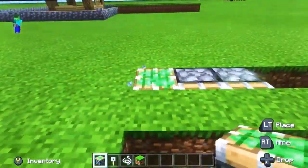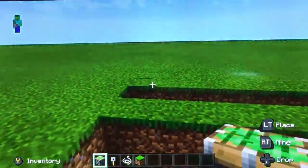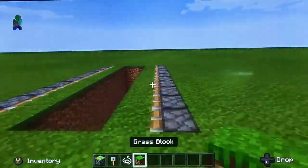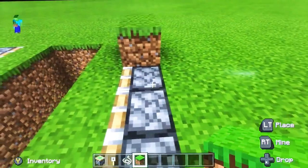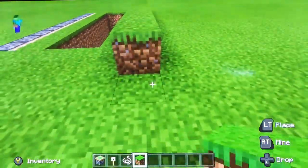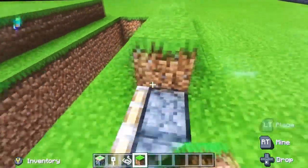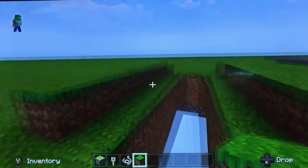Fill those up with sticky pistons — I said pistons earlier but they need to be sticky pistons, because they need to stick to the grass block or else it'll only work once. Then you've got to cover them with grass, and this is what actually holds the tripwire hook together.